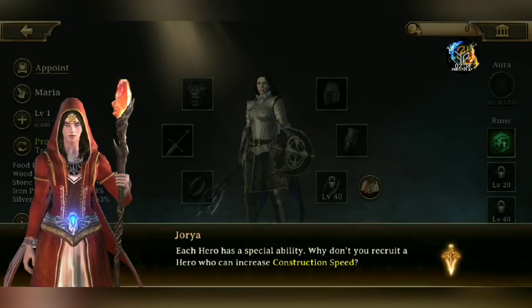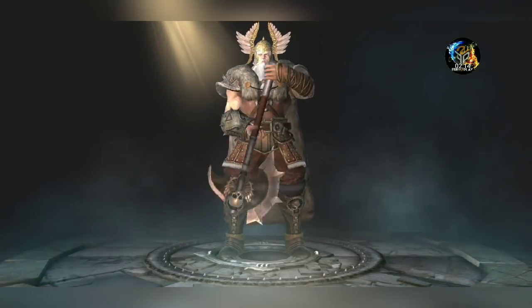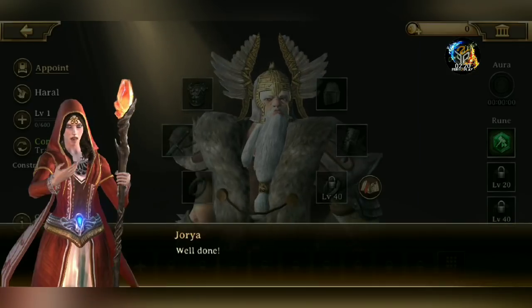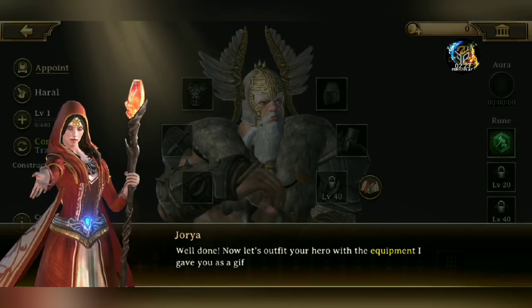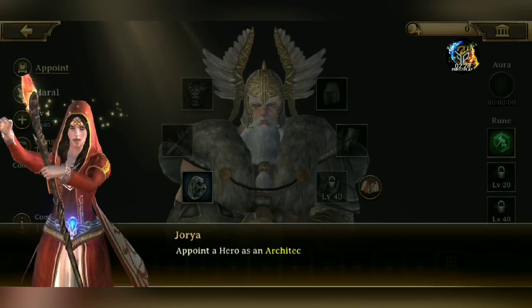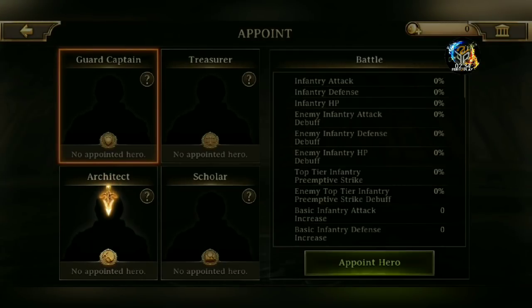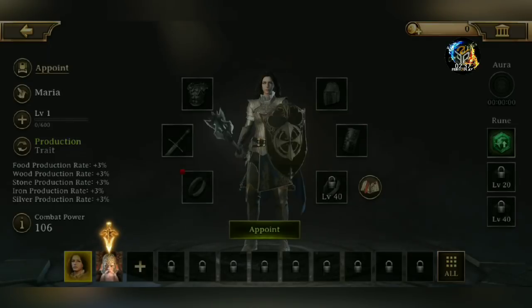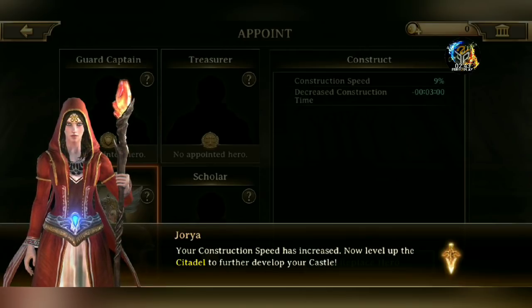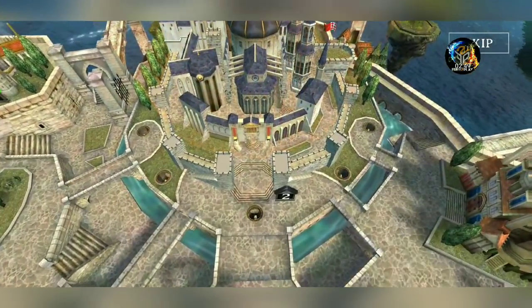You guys are seeing exactly what you would see when you log in. Now let's outfit your hero with the equipment I gave you as a gift. Appoint a hero as an architect from the appointing menu to increase construction speed. Appointees — Architect — Appoint hero. Your construction speed has increased.